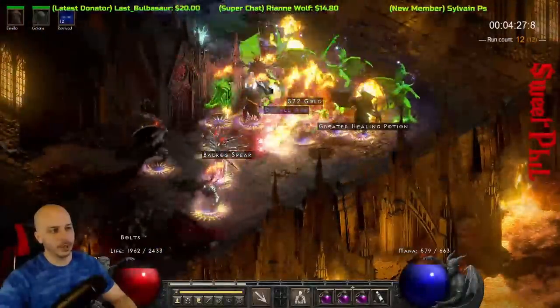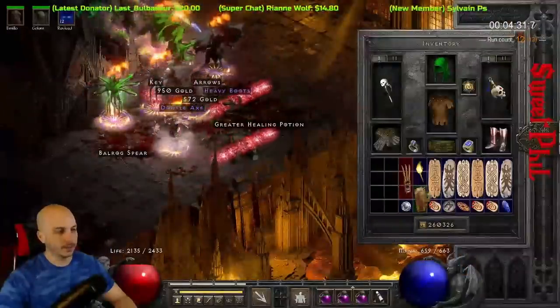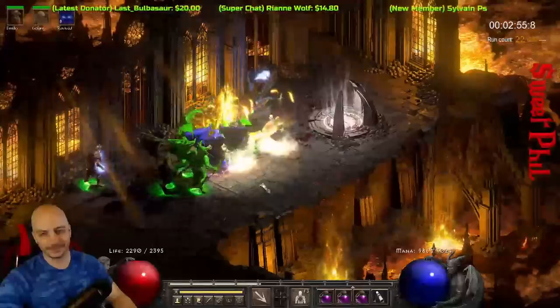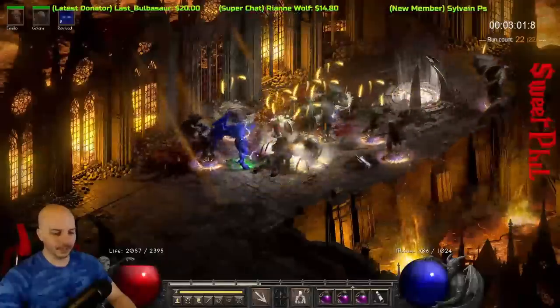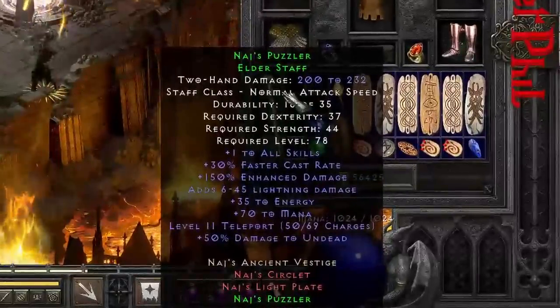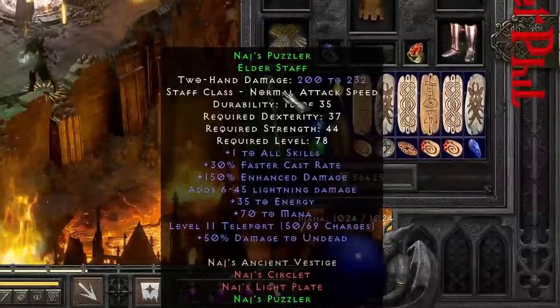Fire Lizard's Claw or something like that, right? Let me check this. Fire Lizard's Claw - kind of a rare one. Kind of a cool one. You always see, if you're rocking this on a budget, you'd be rocking one of these. Level 11 Teleport - Naja's Puzzler, 69 charges. Total max.